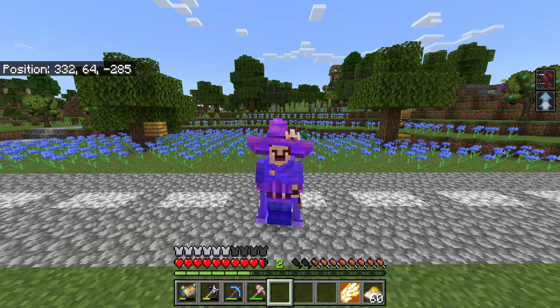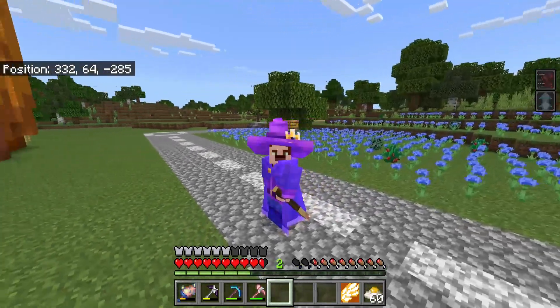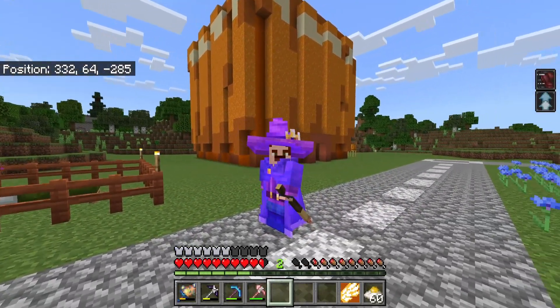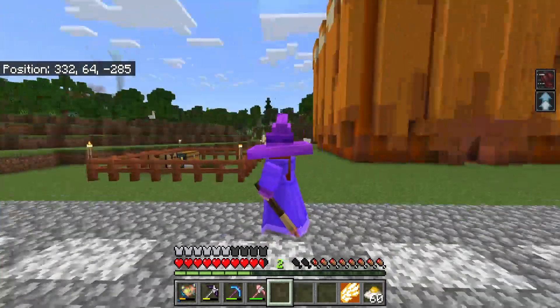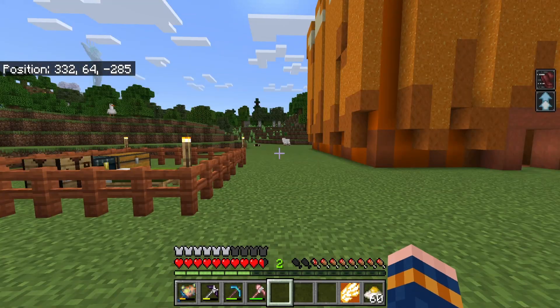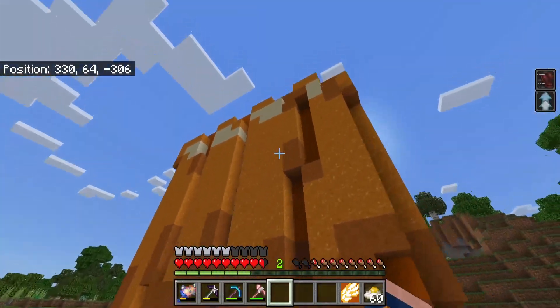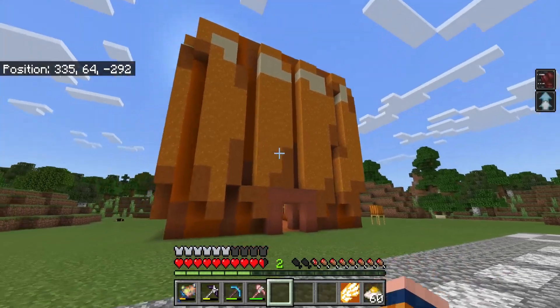I did a lot of work off-camera just putting up these walls. So I'm going to turn around real quick. There we go. So there it is — there's all the walls here. Let me turn myself all the way around. There we go. This is the finish of the wall of the factory.